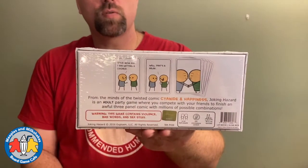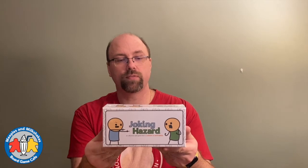Last but not least, Joking Hazard from the minds behind the twisted comic Cyanide and Happiness. It's an adult party game where you compete with your friends to finish an awful three-panel comic, with millions of possible combinations. I've played this — it's a lot of fun and I greatly prefer it over Cards Against Humanity. We ran out and I didn't want to be without it during the holiday season.